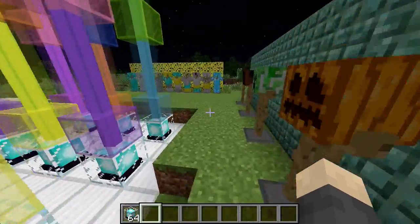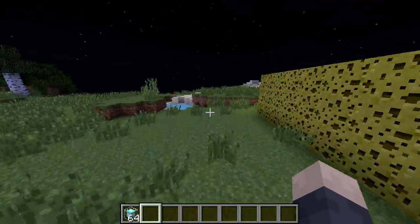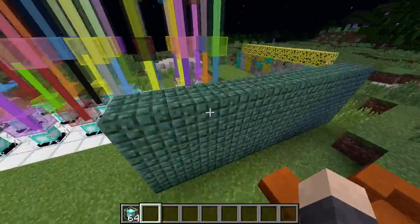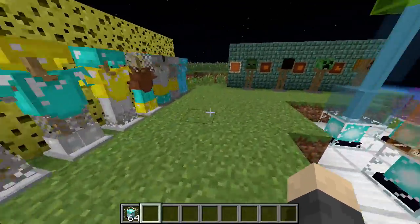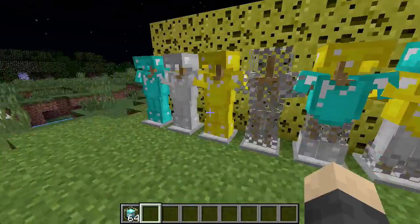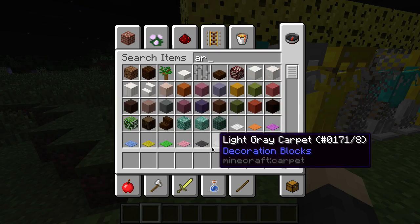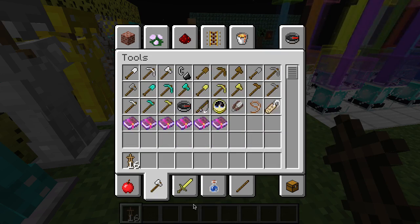Next up is armor stands. Previously you could only get armor stands in hex editors or with mods, but now they're actually in the game. I don't believe there's a crafting recipe for them just yet — they just released the actual stand. But it does what an armor stand is supposed to: you can put your armor on it and take it back off.